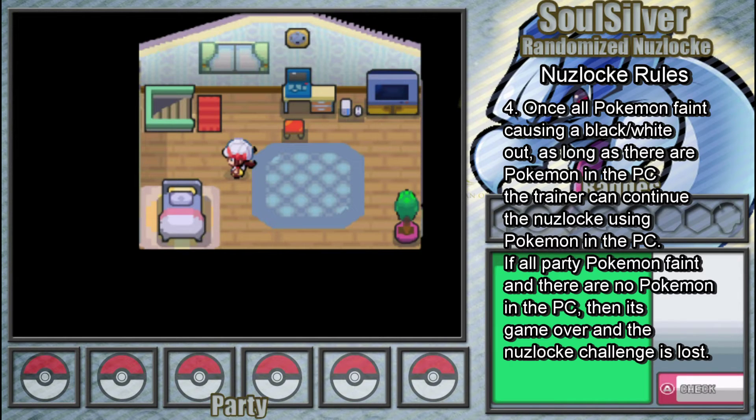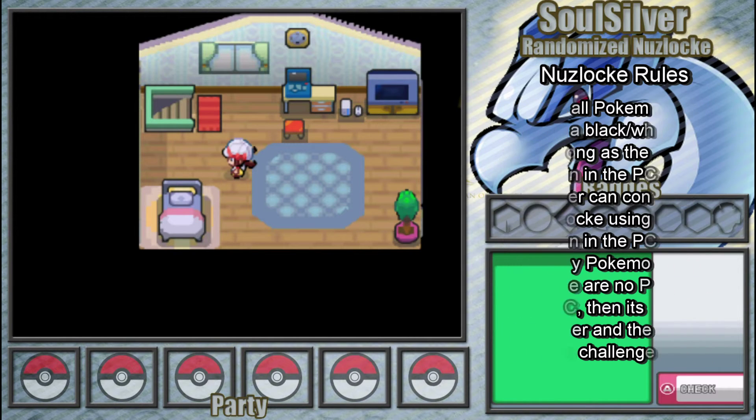If all of my Pokemon faint and I black out or white out — whichever it is in this game — then as long as there are Pokemon in the PC, I'm allowed to continue playing the Nuzlocke challenge, because technically there are still Pokemon in my game. Some people don't do that, but I think it's unfair to class it as a game over if there are still playable Pokemon. However, if there are no Pokemon in my PC and my whole team whites out, that is a game over and the Nuzlocke challenge is lost.